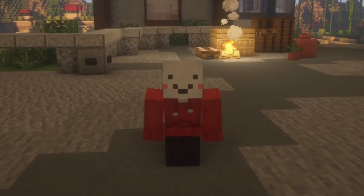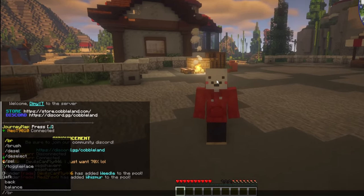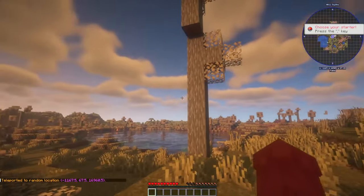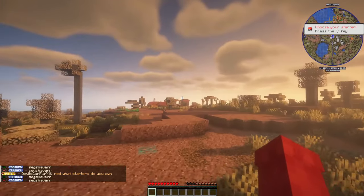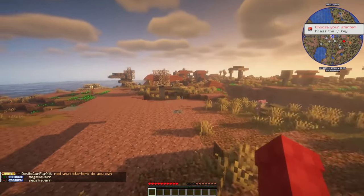We are in the server right now. Let's start by typing random teleport to get us to a random location to start our adventure. Okay, where did we land? Oh my god, look at this — it looks beautiful and we actually have a village right here. I think this village is going to be the perfect spot to start off our adventure.